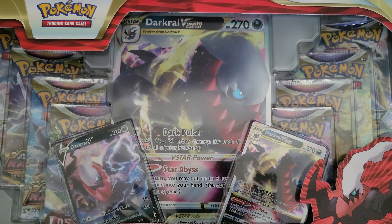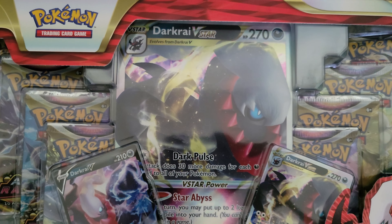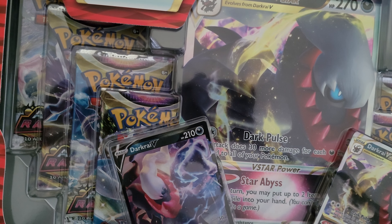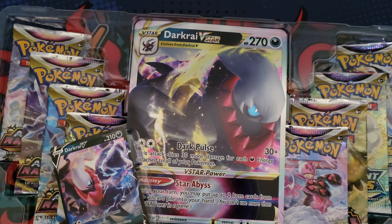Alright, what's good YouTube! Today I'm going to be opening up this Darkrai V-Star premium collection box. This was the Walmart Black Friday deal this year — 20 bucks — and you get a bunch of promos and eight packs. I thought that was a pretty good deal, so we're gonna open this thing up and see if we have any luck on the packs. I appreciate you clicking on the video today.